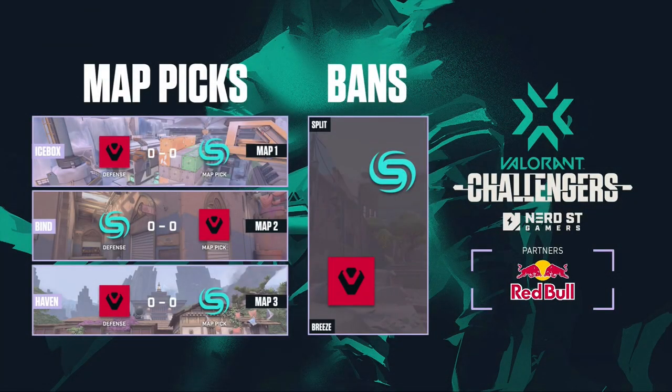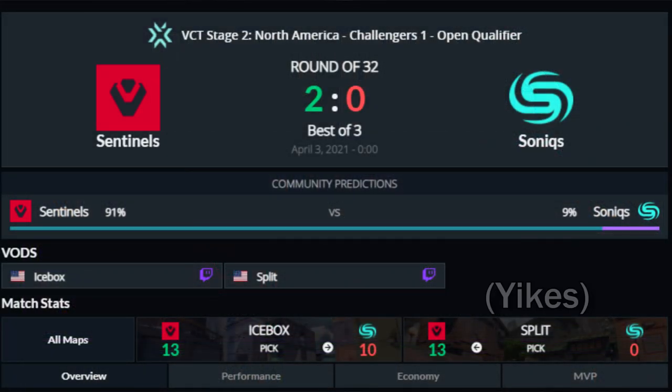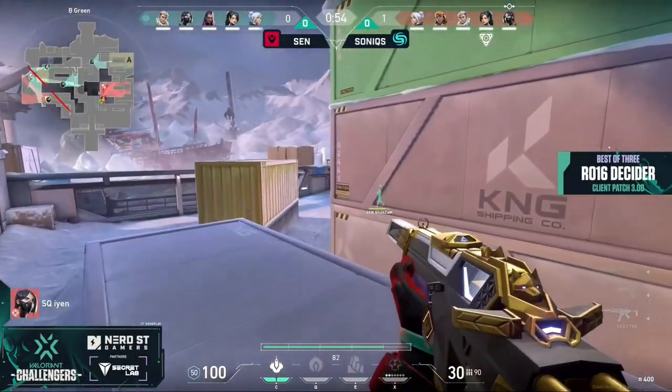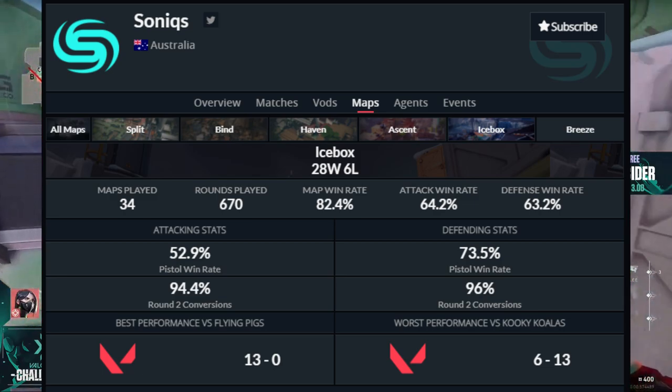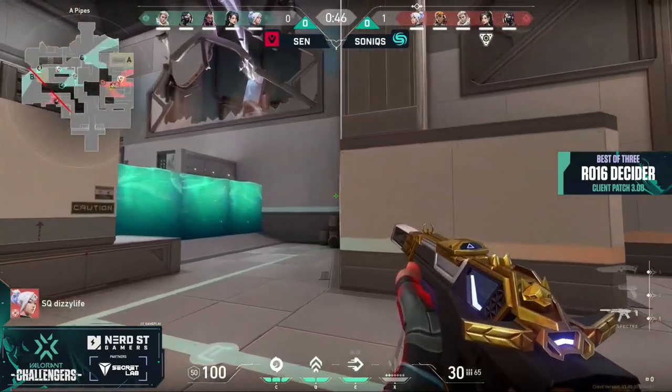Before we begin, it's worth noting that this map was the choice of Sonics, and that was after history against Sentinels on this map in the last VCC qualifiers, where they lost 13-10. Other teams in NA would be well advised to keep Sonics away from this map, as their win rate currently sits at 82.4%, and with a Sentinels scalp amongst the collection, they're likely not going to do much better.